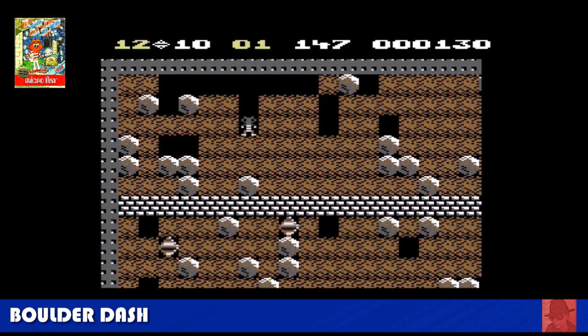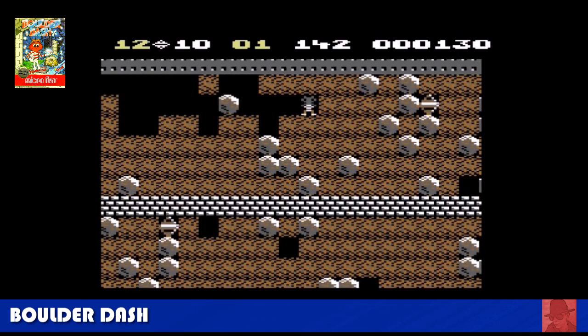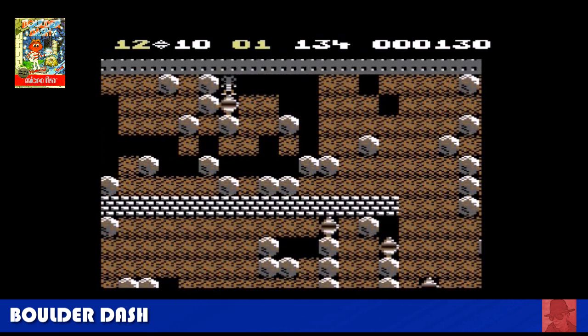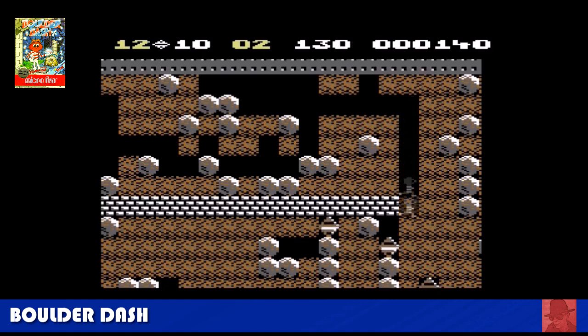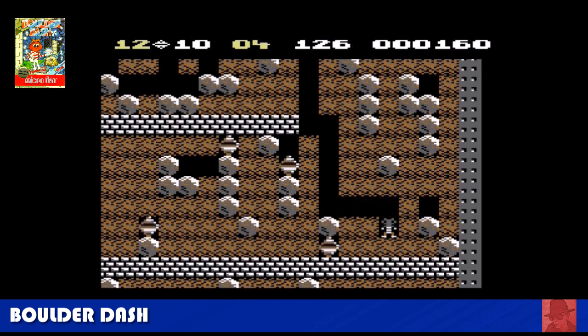Boulder Dash — a classic on the Commodore 64, plays a lot better on this than it does on the ZX Spectrum. You must collect all the diamonds by getting a path through without any of the boulders falling on you. As soon as you pass underneath them they will fall down, so don't hang around. Once you've got all the diamonds and enough time, make it to the exit and you'll get to the next stage, which will be increasingly more difficult. A great game with great sound effects too.